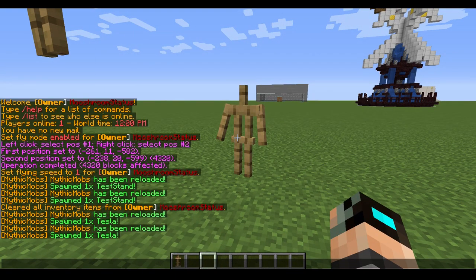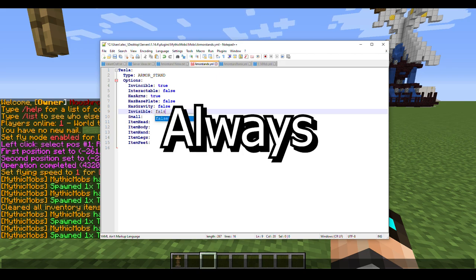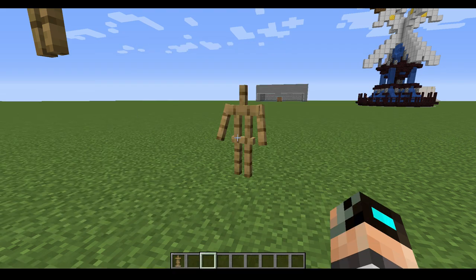Next is 'invisible'. Always set this to false until you're done configuring whatever abilities you're giving it, because if you misconfigure an ability you won't know if it's working if you can't even see the armor stand. After we set up the ability at the end of this tutorial, we'll turn this to true.